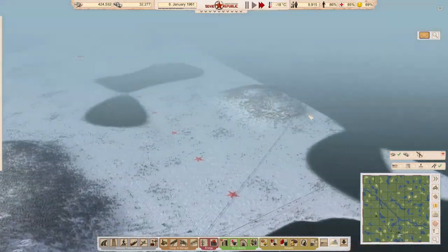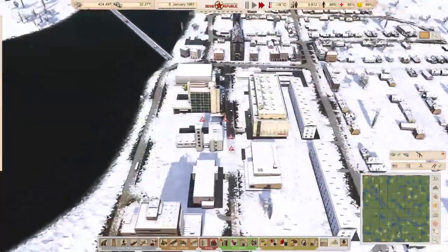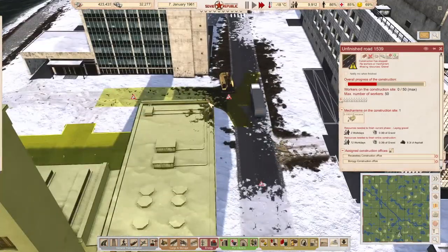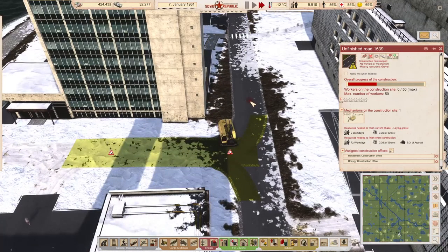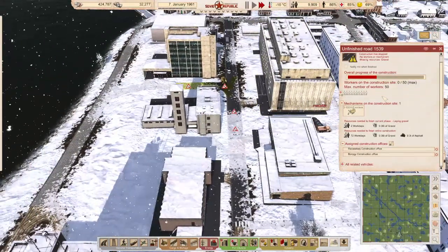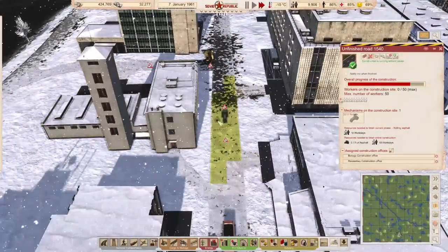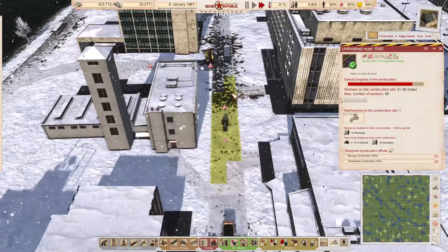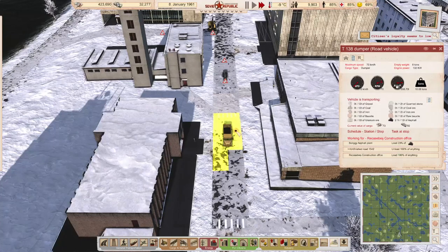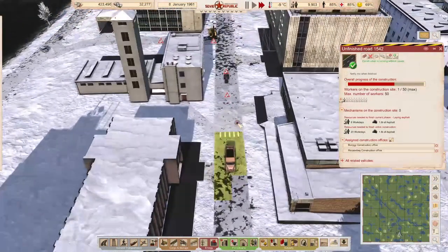All right, let's go back and see our main city — what's happening here. Road construction is going well. This guy is not doing anything for some reason — worker waiting for gravel here. Drop off the roller here, bring off some more asphalt. It's just very slow to lay down the asphalt when you only have workers working.